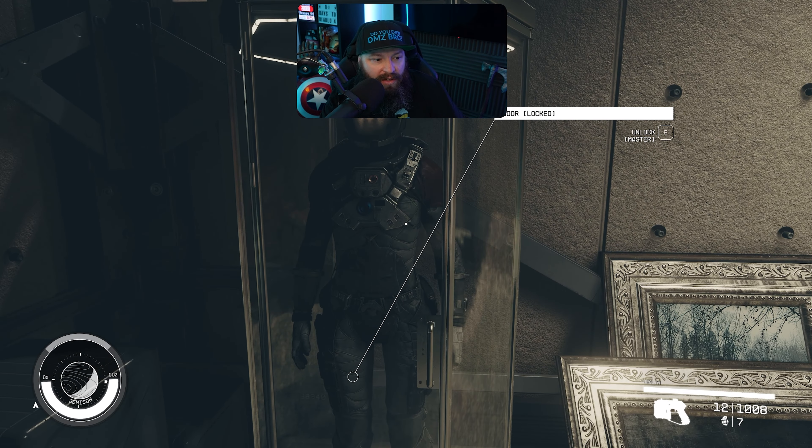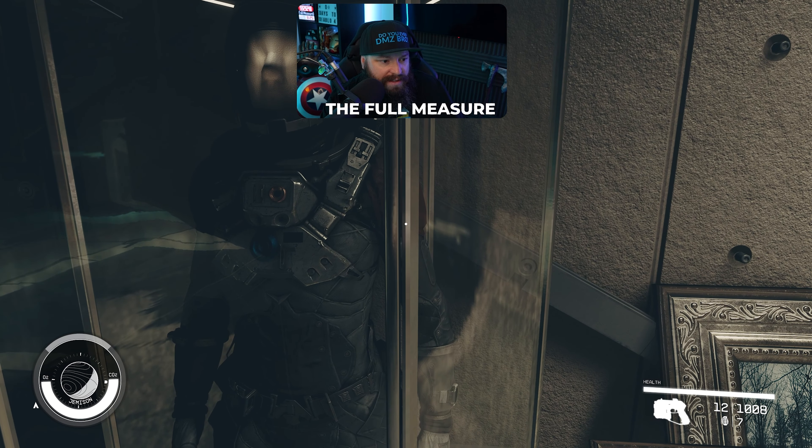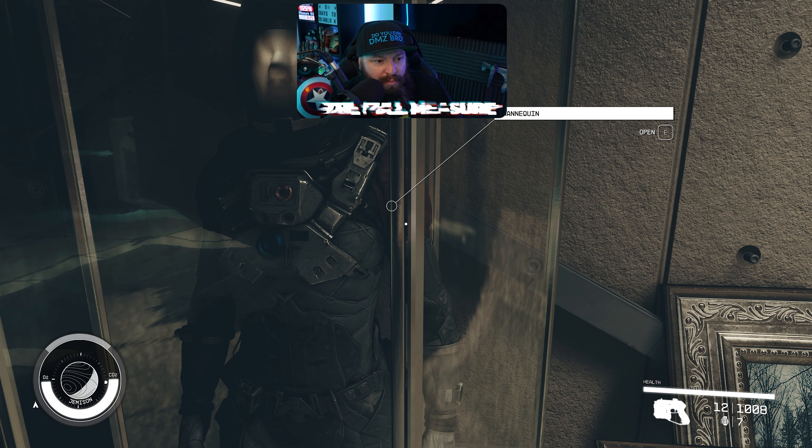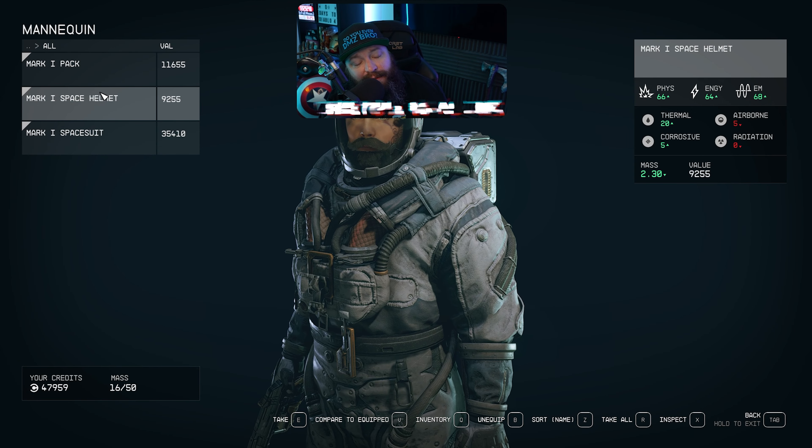As mentioned, it is stuck behind a master lock. However, if you get a little bit closer and angle it just right, you can see between the slits of the case and actually access the mannequin. By doing that you're able to loot all three pieces off the mannequin and gain access to the gear without ever having opened the lock.